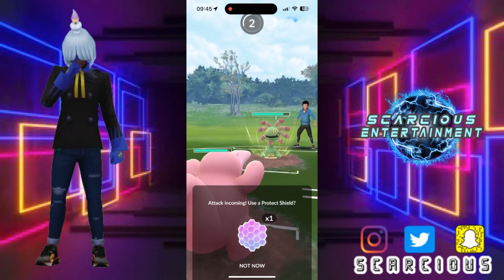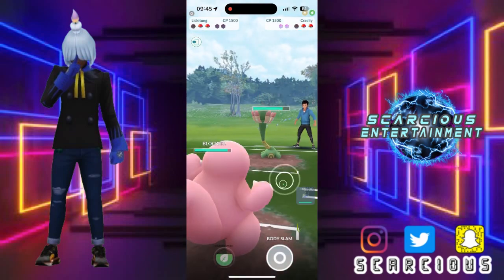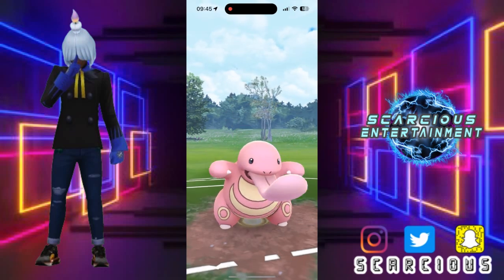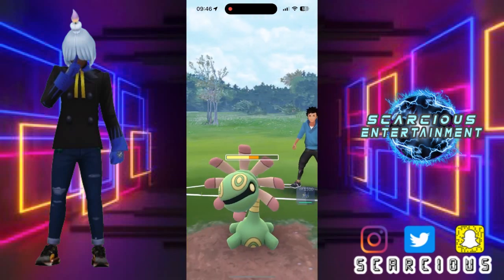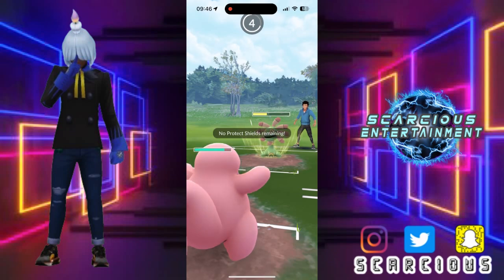And we meet them with Lickitung as they brought in Cradily. Stacking that energy, offloading Power Whip. Let's go. They're letting that go — this is good for us. We can just get this Cradily all the way down low.